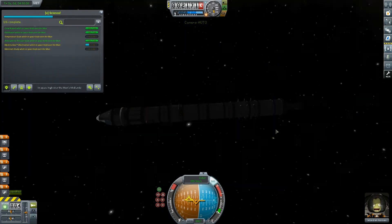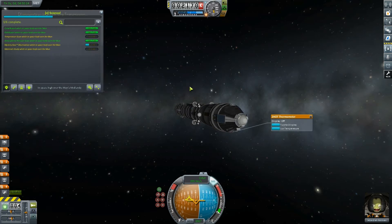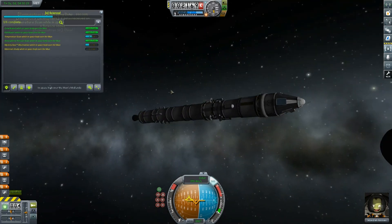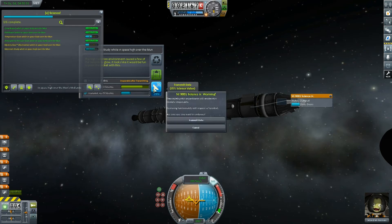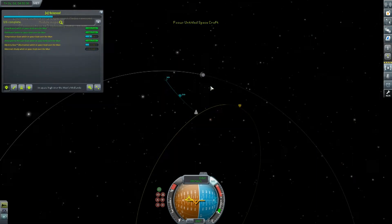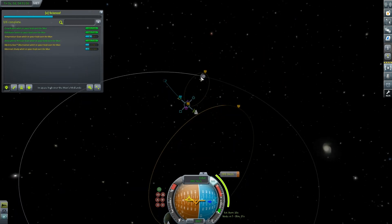Now we're going to set up our maneuver node at the periapsis of our encounter with the moon. Dragging the reticle retrograde, you can see my periapsis creeping towards the surface of the moon. I think I'll perform my burn a bit further back so I can land hopefully on the light side of the moon. I'm not 100% confident it's going to work but where does that ever stop us? We've got 35 minutes to wait until we get to our node, so we can overcome the majority of that by fast forwarding.